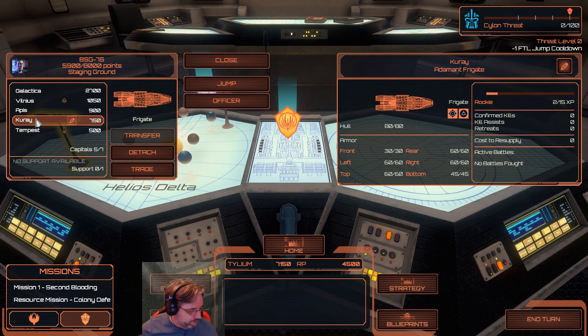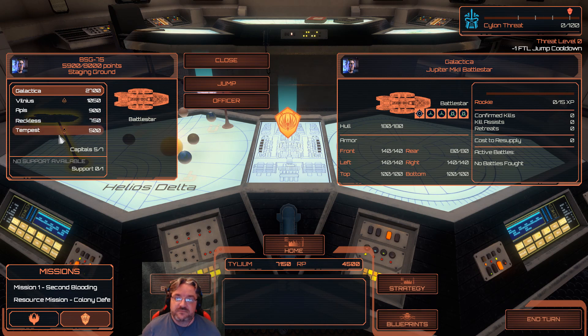I made a promise to a particular Twitter follower. If you follow me on Twitter, you'll know the one I'm talking about. You can find him at Reckless Terrain — he does amazing things with 3D printing. He actually 3D printed an Adamant, and when I saw it I promised him the first name on any of our Adamants. So — Reckless. I promised you this. There it is, buddy. The Reckless. Congratulations.